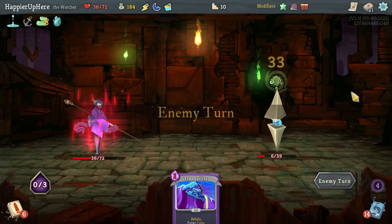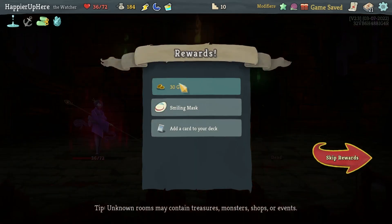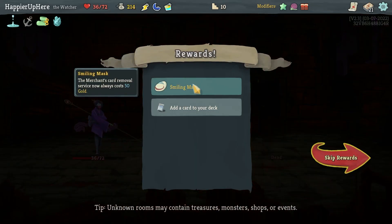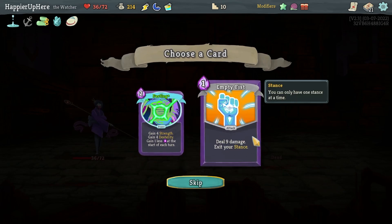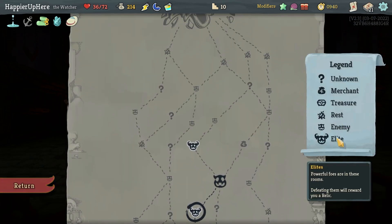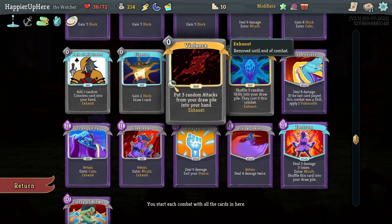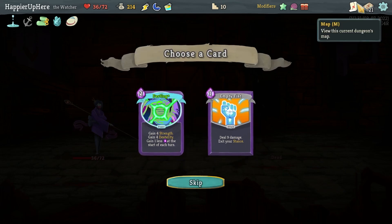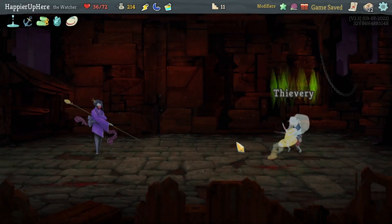Next turn I should be able to kill with Tantrum — perfect this one! We got Smiling Mask — merchant card removal service always costs 50 gold. I should try to go for Highlander, so I won't take a second Empty Fist. I don't think I need Fasting either — it is pre-upgraded but I don't have the energy. It would make Tantrum and Finesse really good, but I really need extra energy. I'll take it and hope for an energy relic.